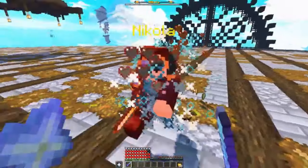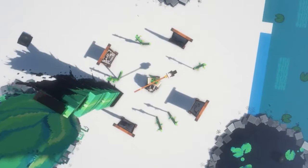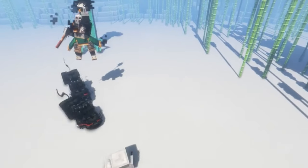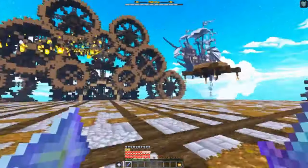Some of its key features include: Mythic Mobs allows players to create and customize their own mobs, including their skin, abilities, and behavior. Players can engage in challenging boss battles, facing off against powerful and unique mobs. Mythic Mobs also enables players to spawn mobs in specific locations or events, such as in dungeons or a boss battle.